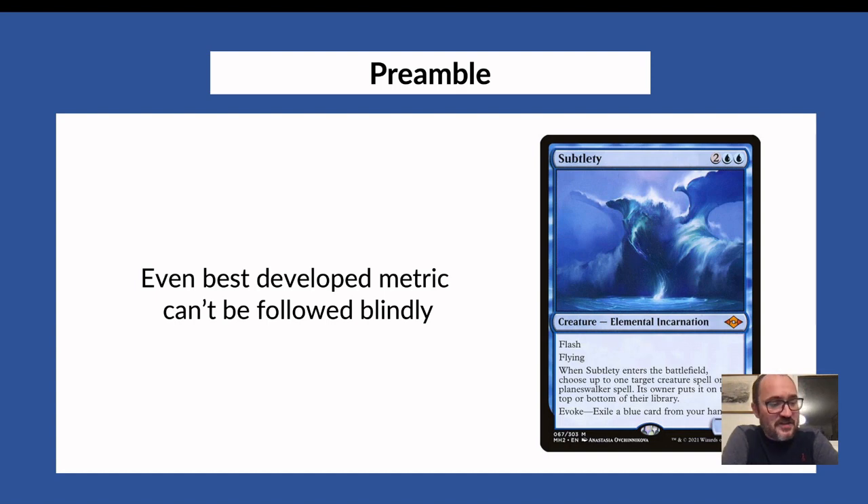Today we're talking about ALSA. ALSA is the metric that all 17lands users know — it's the Average Last Seen As, a measure of how late a card goes in a pack. If ALSA is low, you only see it in the first couple of picks. If ALSA is high, the card always wheels. You would think this is a simple and straightforward metric, but as I'll hopefully show today, it's not. There's subtlety behind it that does change how you should strategize during your draft.